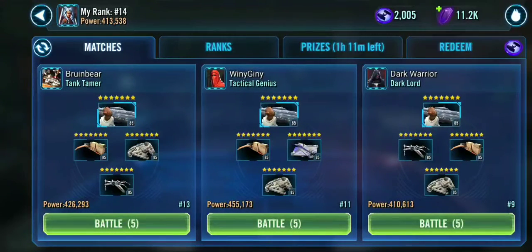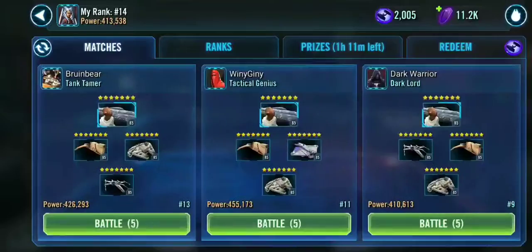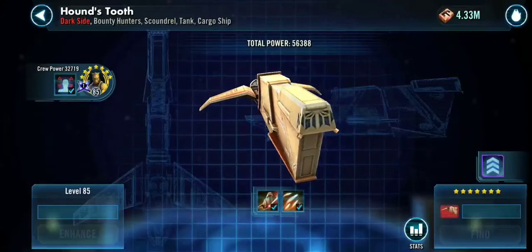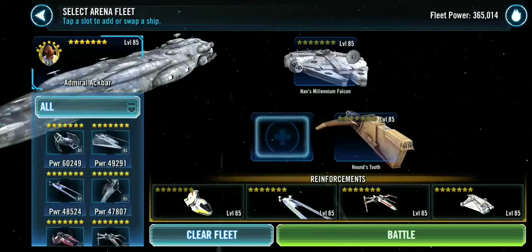I have a pretty high success rate with this strategy, and it only requires a few ships to be remotely maxed out. Here's the first guy I'm going to hit. He's got a pretty good Ackbar, a standard Biggs, 7-star, and Houndstooth.